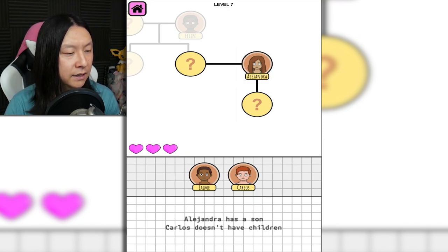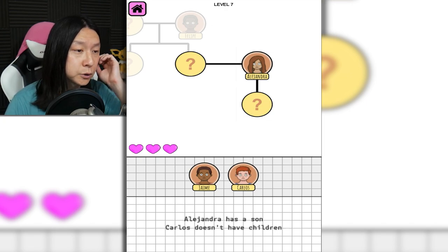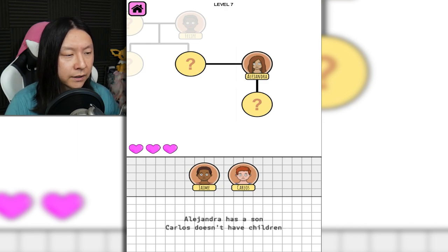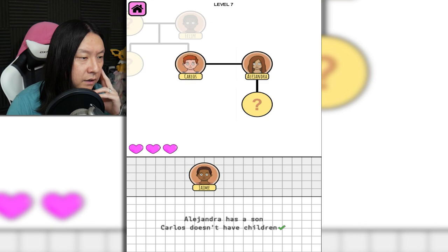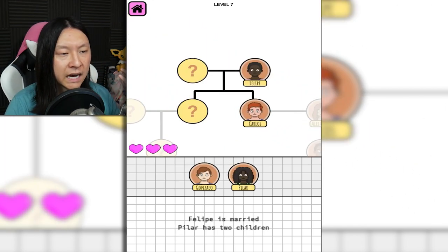Alejandra has a son. Carlos doesn't have children. If Carlos is the son, though, then he wouldn't have children yet either. I think it's supposed to be that way, but I feel like that could have been either way, which makes it kind of confusing. Felipe is married. Pilar has two children, so that's going to be Carlos and Gonzalo.